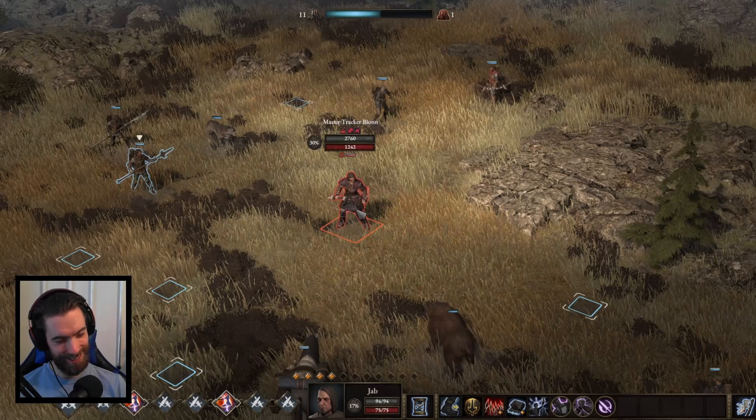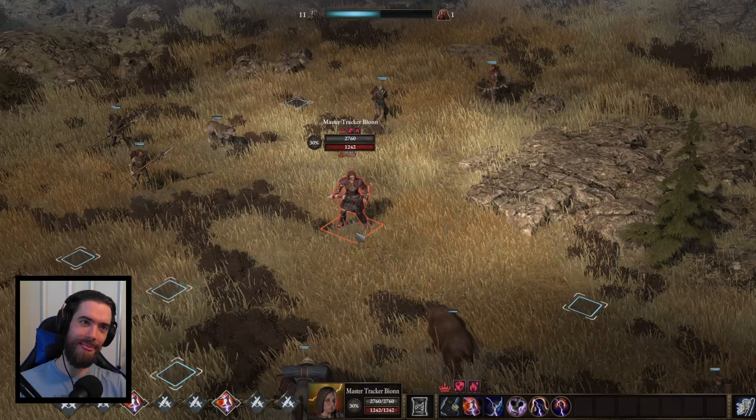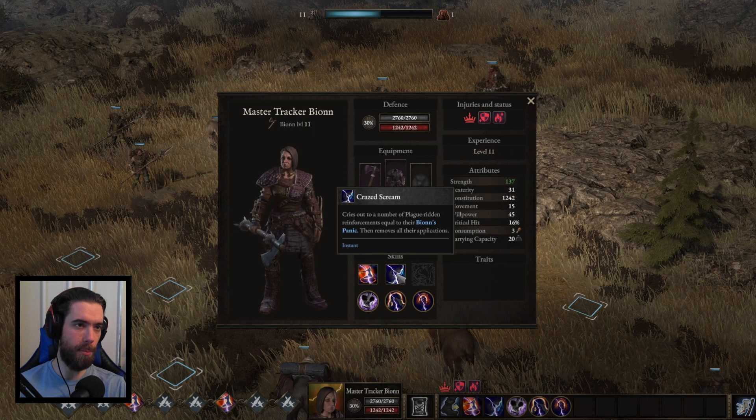Bayon's legendary axe, Devotion, deals 80 to 100% strength damage and gains 2 rage on critical hits — and gains 2 rage normally as well. She is a plagued organism so fire will do double damage, but she heals from poison stacks. Disturbed Mind reduces her damage based on the number of other plague-ridden creatures in combat. Crazed Scream calls in plague-ridden reinforcements equal to her panic stacks, then removes all applications. Glimmers of Mortality means every attack against her adds a stack of panic. Our goal is to set her up with debilitating status effects early and roll over her from there.